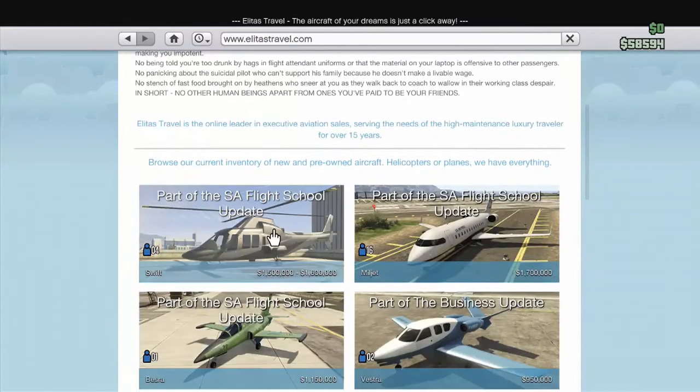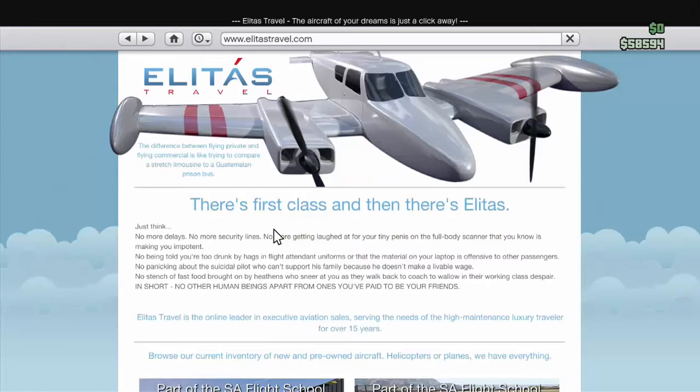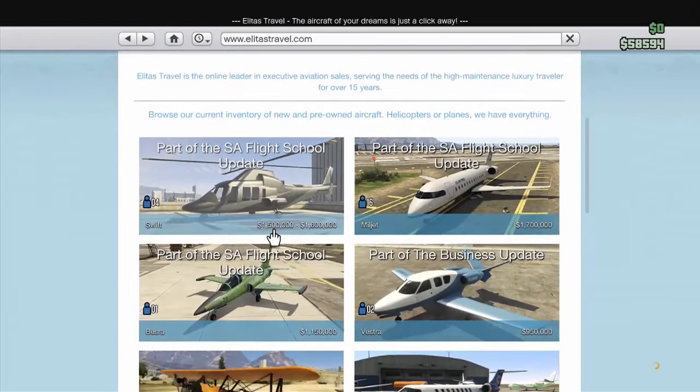The first new vehicle is the Swift helicopter. It's basically like a military helicopter — it's lightweight and twin engine so it'll go faster. You can use it for multiple reasons. You can spend $1,600,000 on it, but it doesn't really seem that worth it.